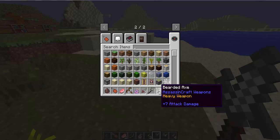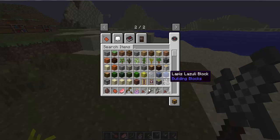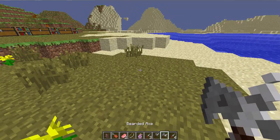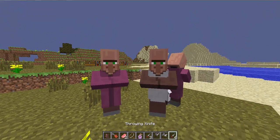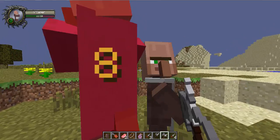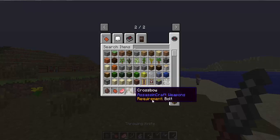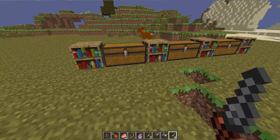Next up is the heavy weapon - the Bearded Axe. This is great for a dwarf. It has seven attack damage, and it actually does eight. Everything is doing one damage point above the actual damage it's supposed to do. That's the first set of weapons and I'll be back with the next.